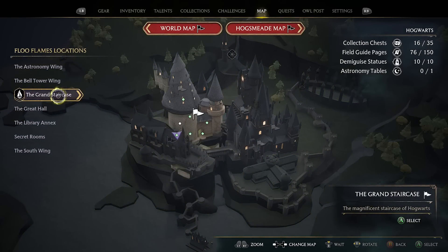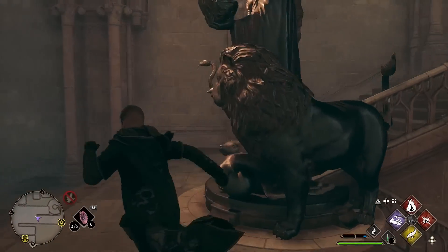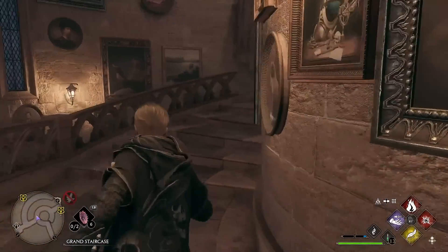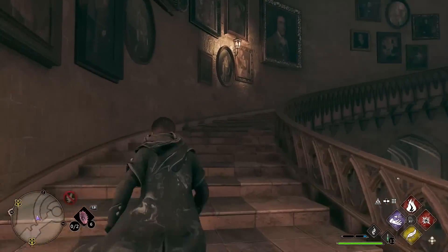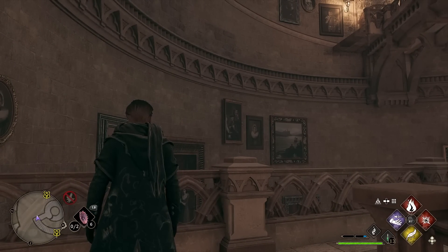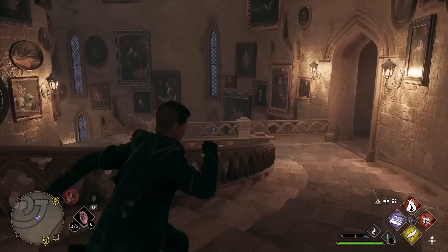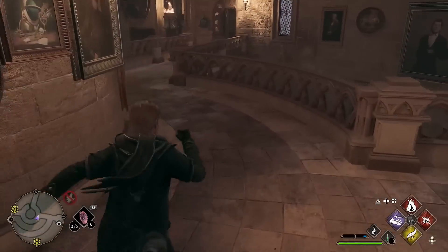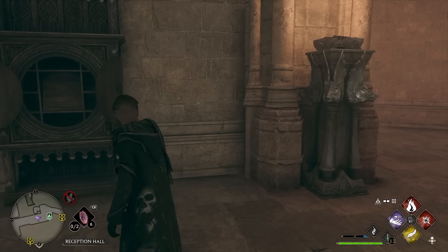For key number seven, make your way to the Grand Staircase and spawn there. Run up these stairs and you're going to see the cabinet, but the Dedalian key itself spawns very, very high up this staircase. Keep running up and go around to these outer stairs, and when you get up here the Dedalian key will be around there. You can use Revelio if you can't see it. Follow it back down to the cabinet — the cabinets themselves also show up when you're using Revelio. That is key number seven.